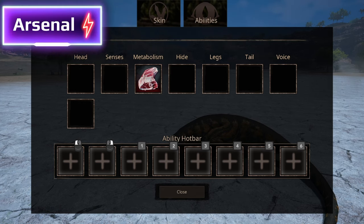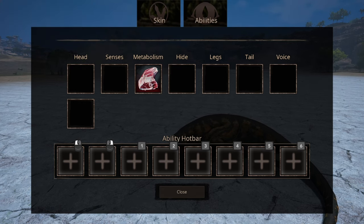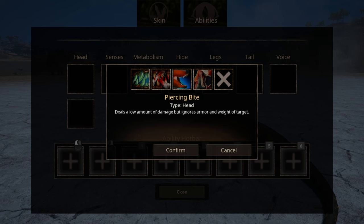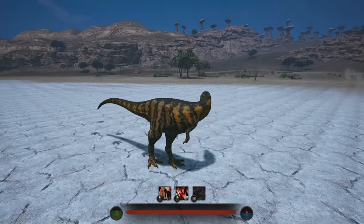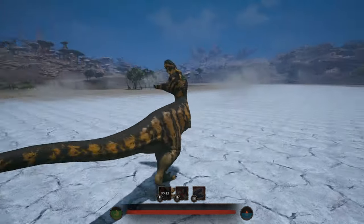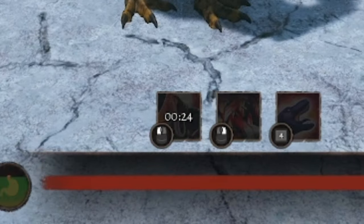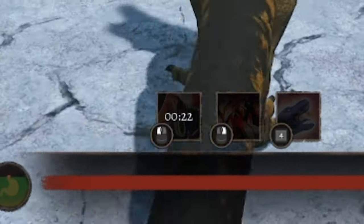We have two slots for head abilities, meaning we can have two attacks — we have four options. The first one being piercing bite. This is an attack, for now, unique to the Dasplettosaurus. It deals low damage but ignores any armor or weight of the target, meaning that no matter what you're up against, the damage output will be the same. Do keep in mind that it does have a bit of delay after you activate it, so you need to have good timing. And just like any math class, the cooldown is a bit long.